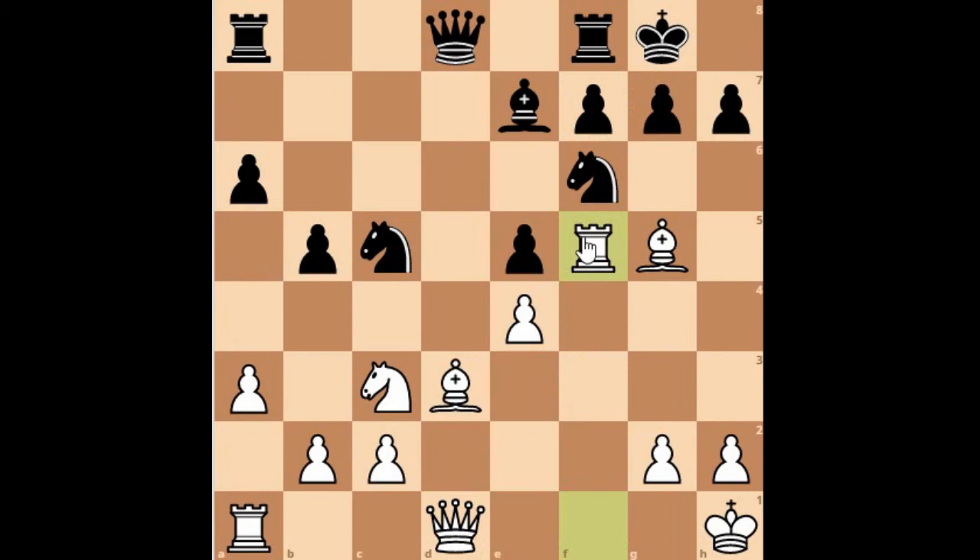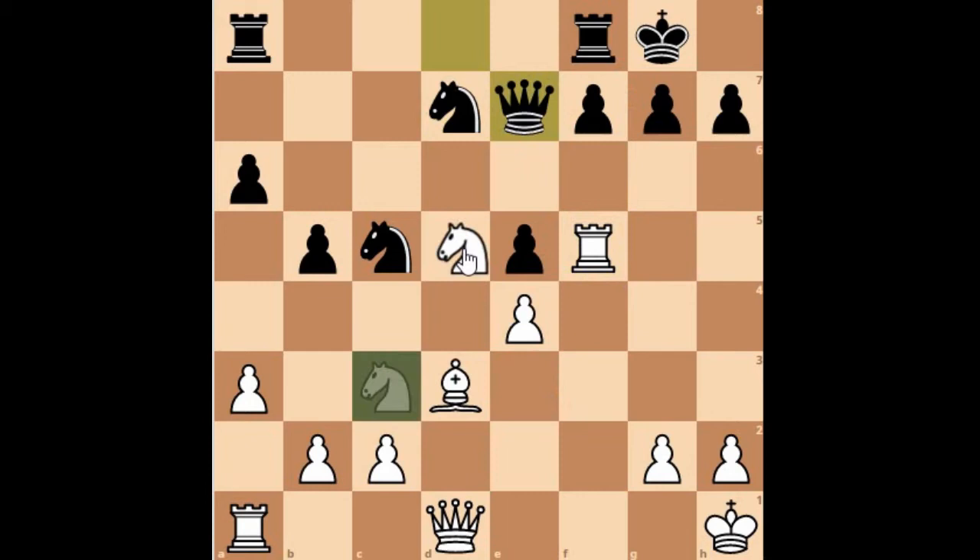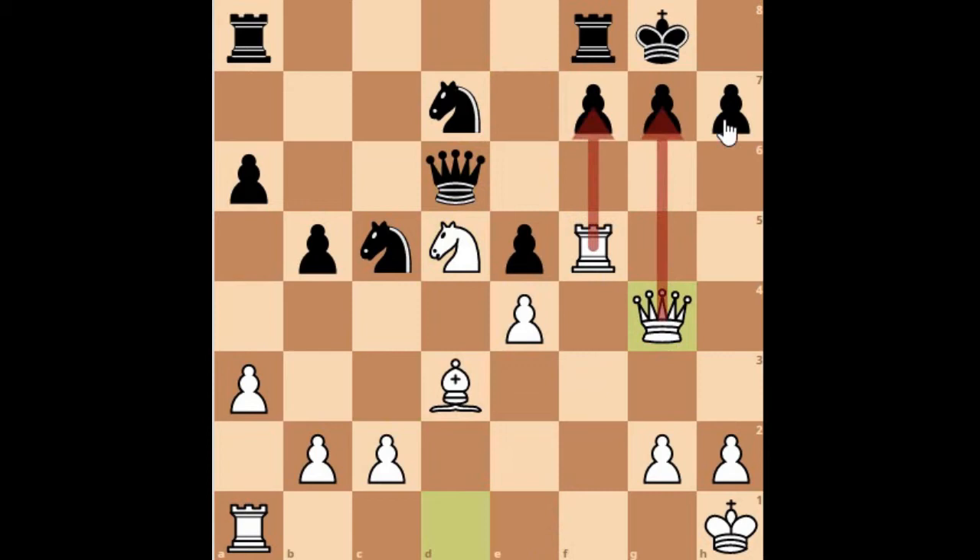Knight f to d7, then Bishop takes e7, Queen takes e7, and now Knight d5 — attacking the queen. Queen goes to d6, which allows Mikhail Tal to play Queen to g4. The attacks are coming from all sorts. g6 from black to block the g-file — you cannot capture at the moment because the pawn is pinned. Rook a to f1: when attacking with rooks, you double them onto the same file.